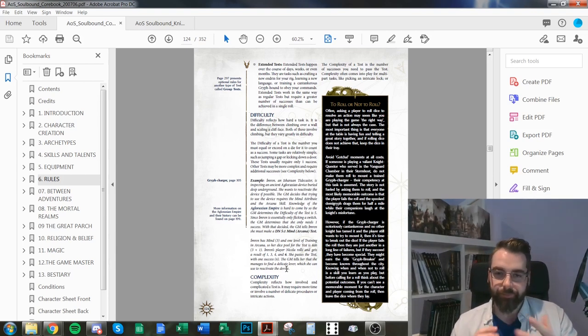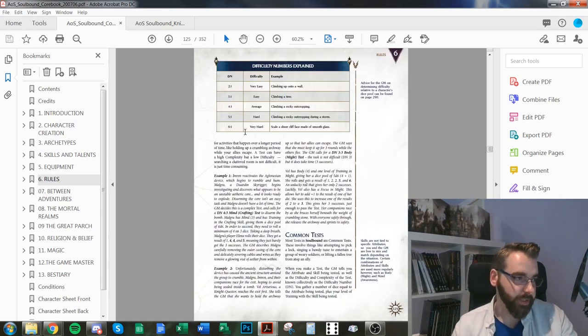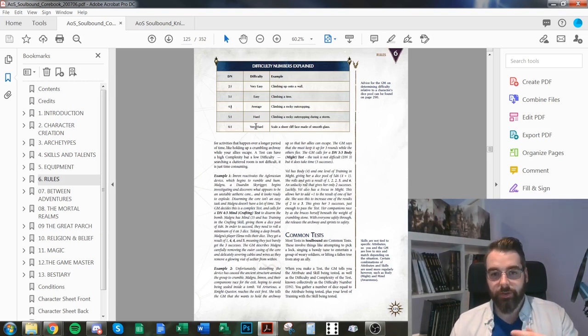For example, an average difficulty task might be DN 4, but if it's a little more complex, you'd need two successes — so DN 4, 2. That means you need to roll at least two fours in your dice pool. If you only get one four, you fail unless you have a way to adjust the dice, like using focus.